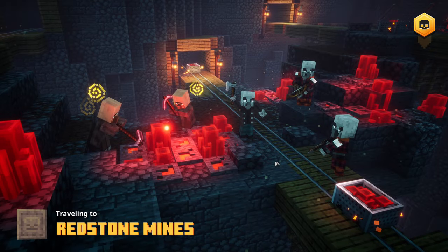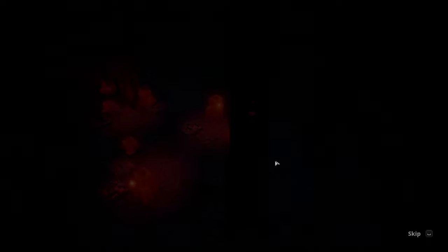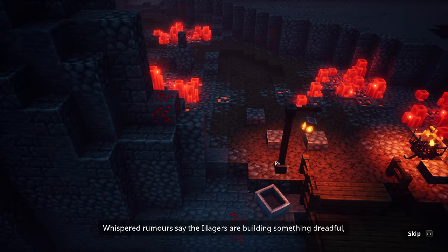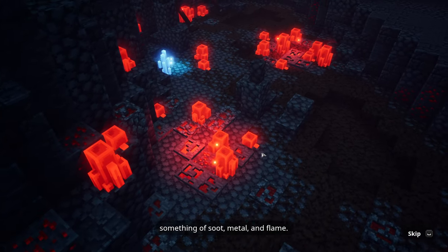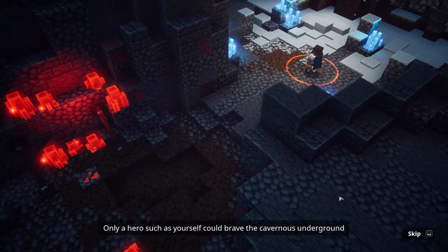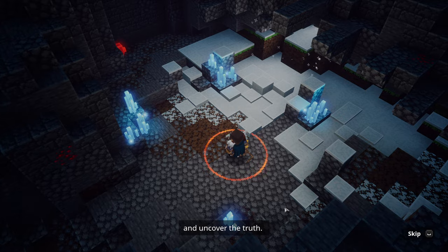Alright, let's go ahead and jump right in. I believe this one's actually, if I remember correctly, a little bit more difficult of a map. 'There are unsettling rumblings in the mountains of the Overworld. Whispered rumors say the Illagers are building something dreadful far beneath these ancient mines — something of salt, metal, and flame. Only a hero such as yourself could brave the cavernous underground and uncover the truth.' I thought it said carnivorous for a second.